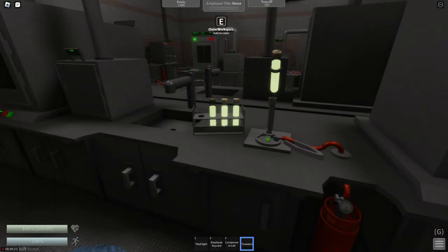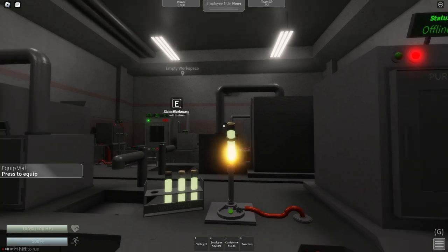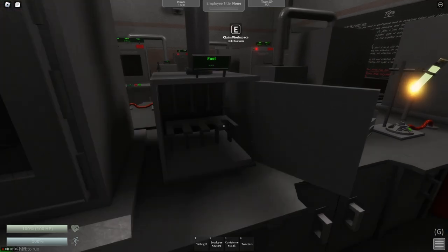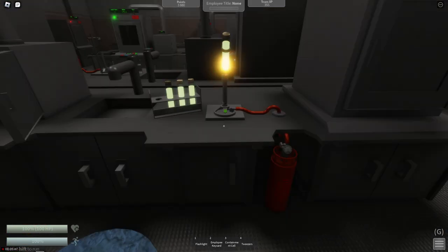Now that we have all four vials, we're going to start by turning on the burner. We are going to wait until the vial turns purple. Once it turns purple, we will turn off the burner and put it in here. We're going to need four purple vials in here. You're going to need to wait a little bit for all four to be purple, but hey, sometimes you just got to wait to do stuff.